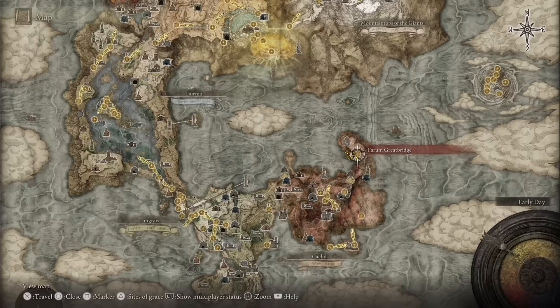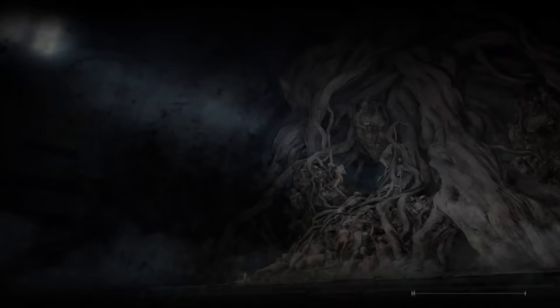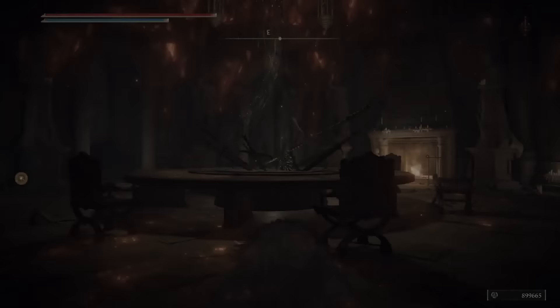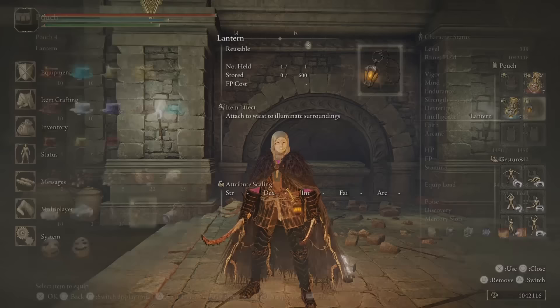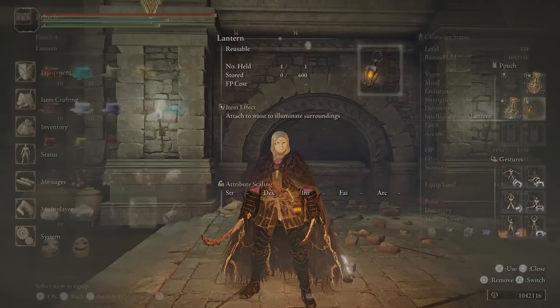Stop scrolling to the round table site of grace — simply open your map and hit triangle then square on PlayStation, or Y then X on Xbox, and you'll teleport straight there. To bring up the pouch, hold triangle on PlayStation and Y on Xbox.